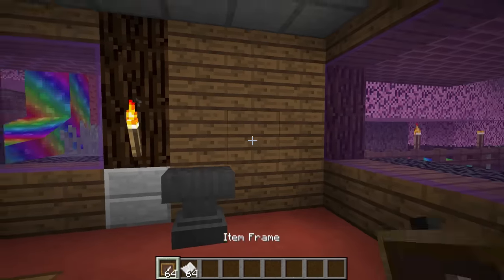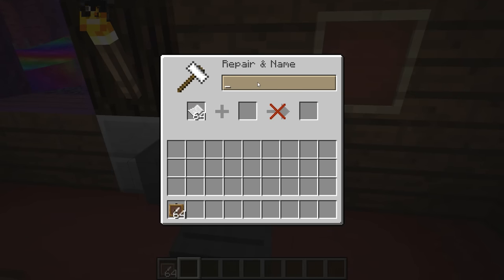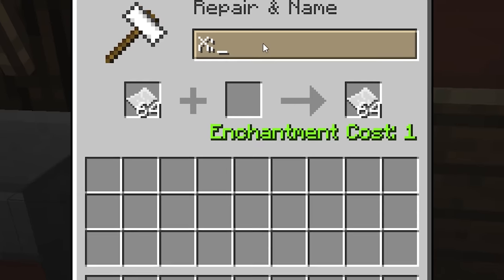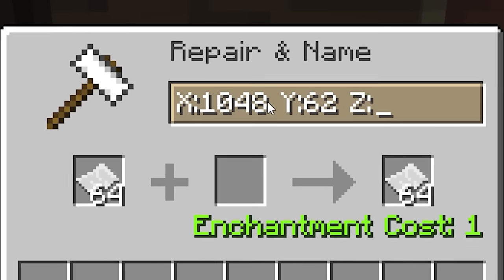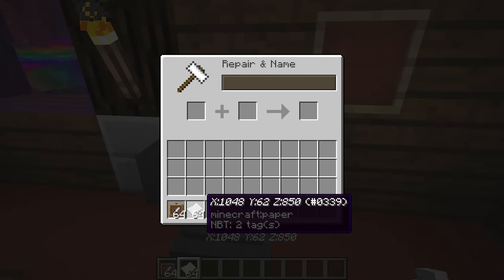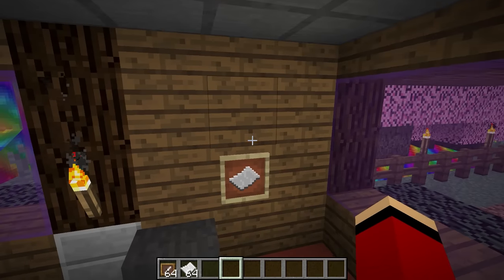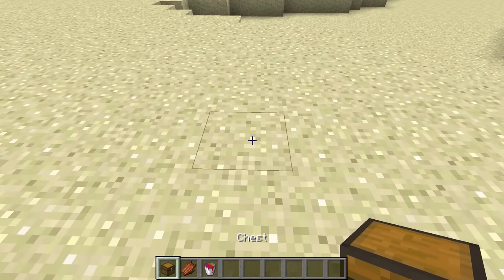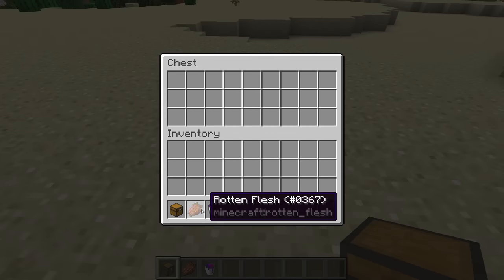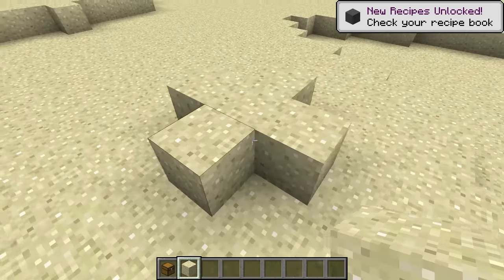Prank 4: A fake treasure map. See this picture frame? This piece of paper is going to have coordinates leading to hidden treasure. The x-coordinate is 1048, the y-coordinate is 62, and the z-coordinate is 850. These coordinates would lead Mikey a thousand kilometers away from here. I'll leave the paper here — that's a wrap on the first part of our fake treasure map prank. Now let's zoom over to the coordinates. We made it to the location of the fake treasure — I'll fill the chest with rotten flesh. That's a treasure nobody will want. Our fake treasure map prank is complete.